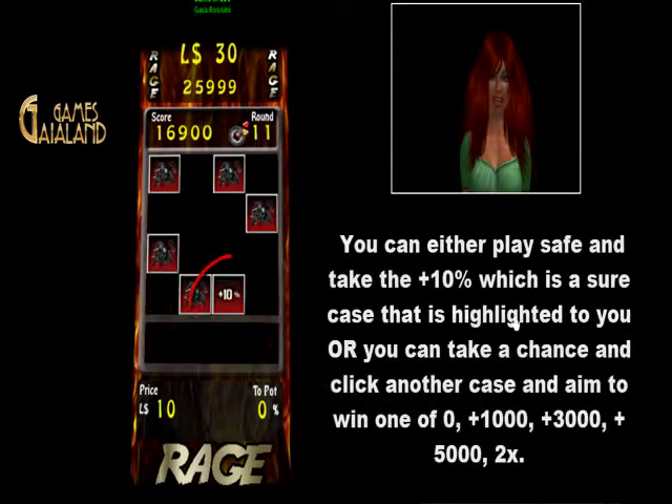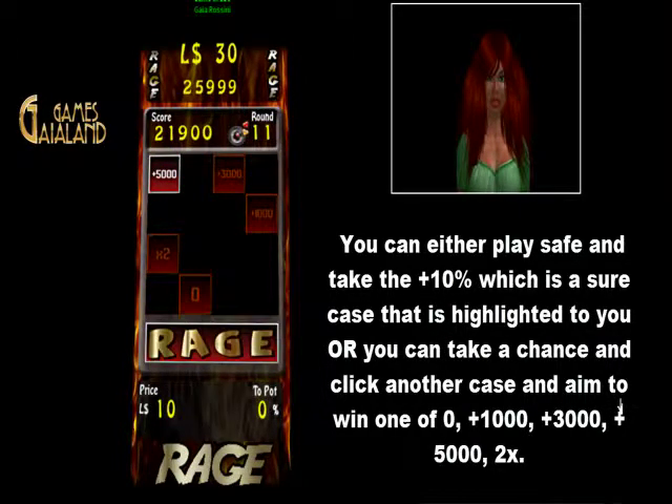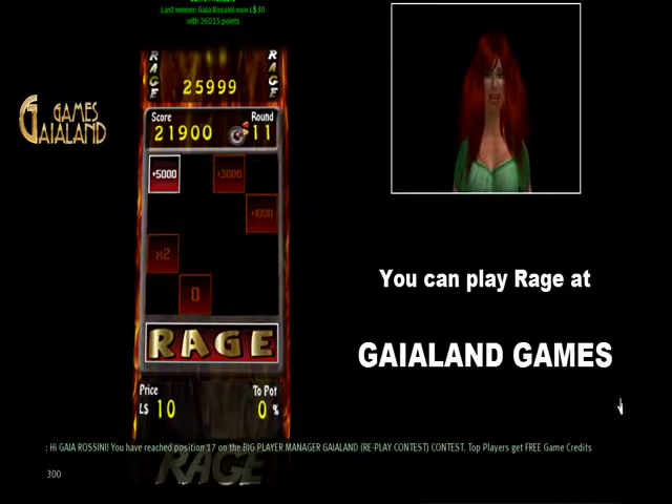In the bonus round, you have to make a choice. You can either play safe and take the plus 10%, which is a sure case that is highlighted to you, or you can take a chance and click another case and aim to win one of: plus 1000, plus 3000, plus 5000, or 2x.